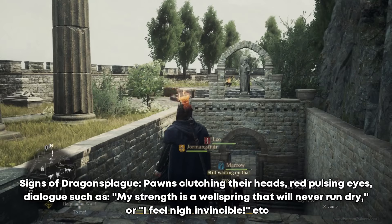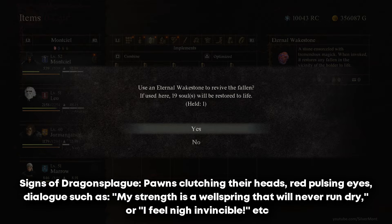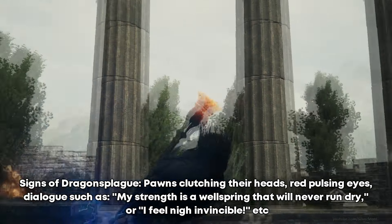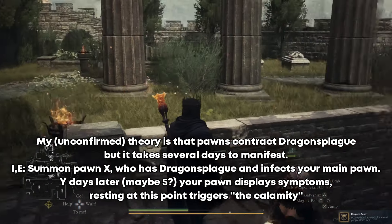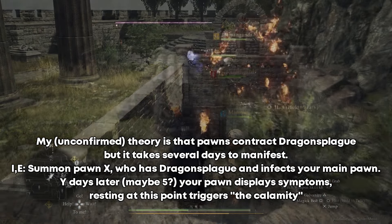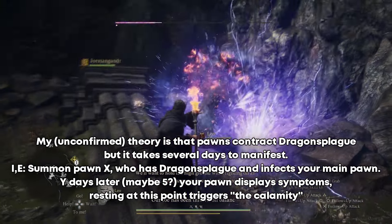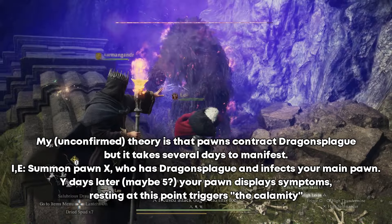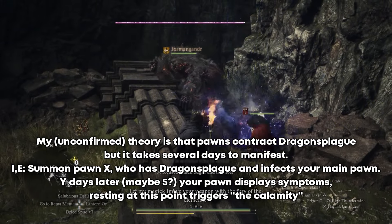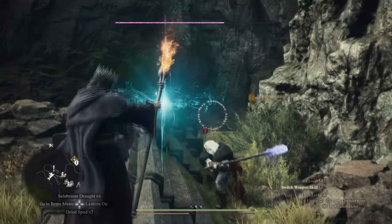Keep an eye out for the signs. Pawns who disagree or disobey commands clutch their heads and have red eyes. The exact mechanics are still unclear, but it seems pawns most likely contract Dragon's Plague from coming into contact or combat with draconic enemies — perhaps from killing, perhaps from being grabbed, perhaps just from any contact. They can spread it to another pawn, curing themselves in the process. If you see the signs, it's best to dismiss the pawn, or if it's your own pawn, perhaps casually shove them into the water and resummon them. If you see anything suspicious about any of your pawns, take precautions.